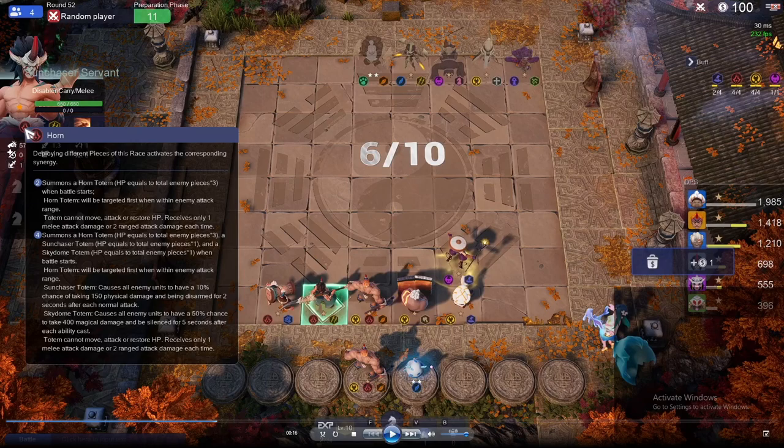Horn 2 gives you a Horn Totem, and the Horn Totem has health equal to the amount of enemy pieces times 3. Our opponent has 5 units in play, so our Horn Totem will have 15 health. That Horn Totem has a taunt ability permanently that works similarly to how Axe's ult works, so any unit that is able to attack it is forced to do so.